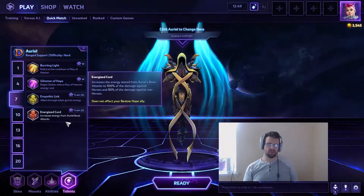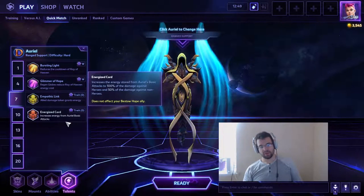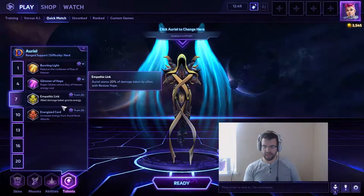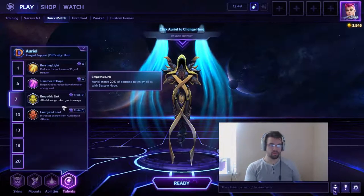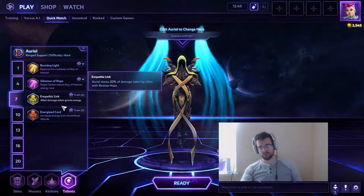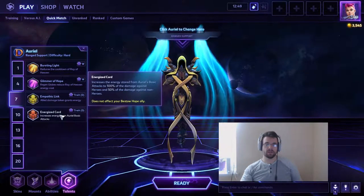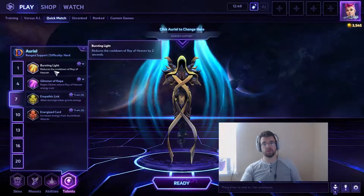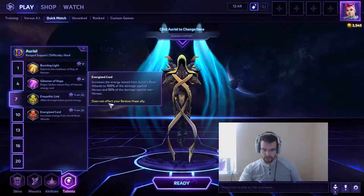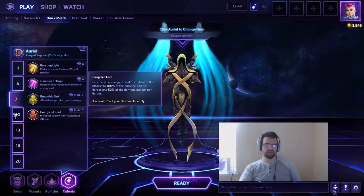On level seven go for Empathic Link in competitive — put it on your warrior, since it generates energy when your ally takes damage. This was 25% energy generation and was reduced to 20% because it was too good. In quick match without tanks I advise Energized Core instead — I feel it's much better overall, even though there were situations where reduced cooldown would have saved someone.